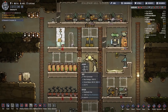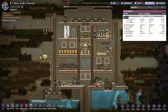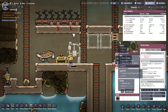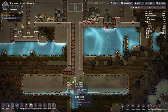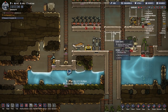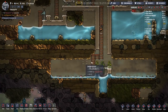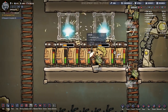Now that we've got five duplicants I think we should still be okay on oxygen. Yesterday we produced 283 kilograms of oxygen and used 234, so we're still producing more than we're consuming. My big concern is not producing enough food — but we are producing liceloaf so that's fine, and we can always produce mush bars if needed. Can people use this pitcher pump? It does say unbreathable. I don't like that they're down there but hopefully they won't get too stressed since we do now have the shower to get them dried out.